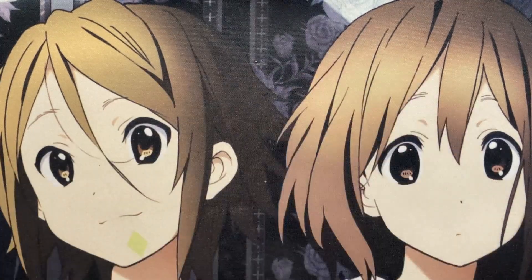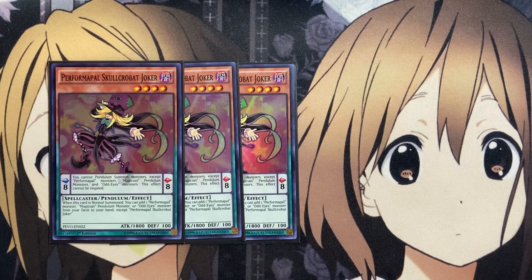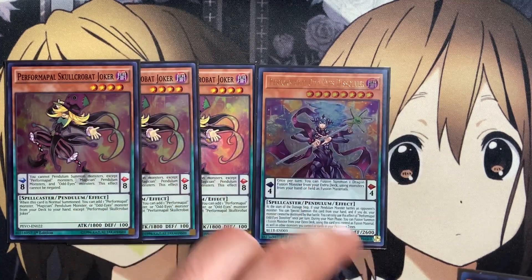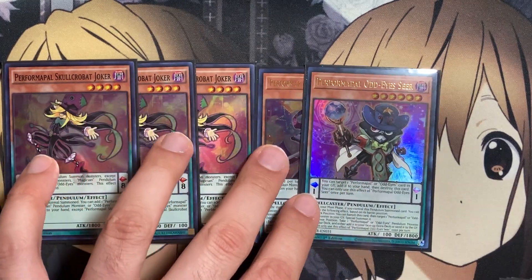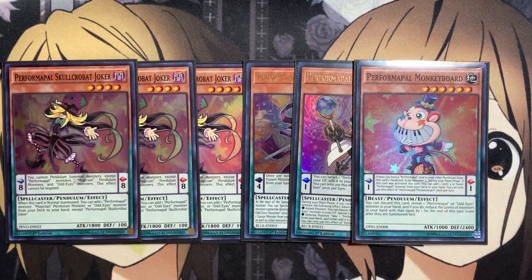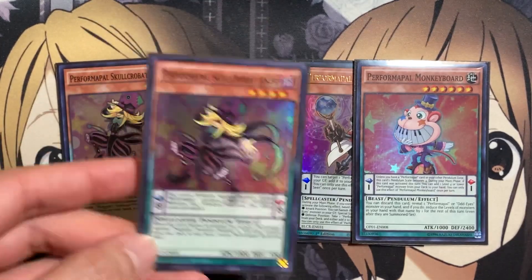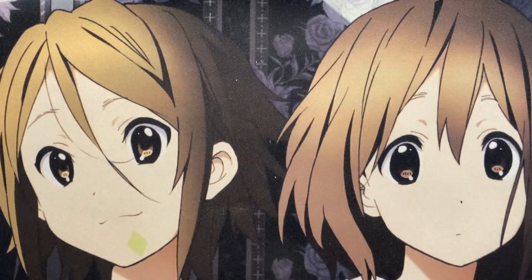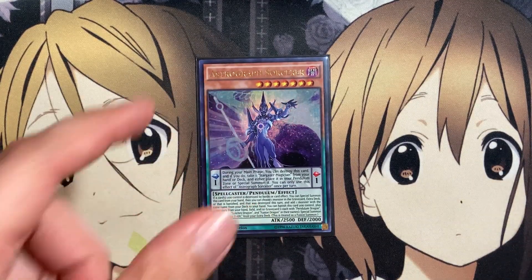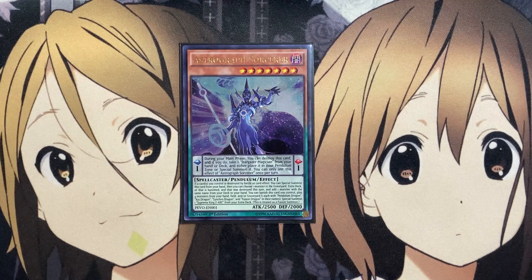For the Performapal engine: three copies of Performapal Skullcrabat Joker, which is another searcher that can search out Odd Eyes cards — a definite three-of that can search out any of the Odd Eyes monsters we run. Also one copy of Performapal Odd Eyes Dissolver for more fusion plays, one Odd Eyes Seer for graveyard recycle, and Performapal Monkey Board to search out any of the Performapal monsters. During the main phase, if it was activated this turn, add one level 4 or lower Performapal monster from your deck to your hand. So Monkey Board searches Skullcrabat, which can then search out the other cards. The last Pendulum monster is one copy of Astrograph Sorcerer, another specially summonable card that provides more search if one of your cards was destroyed by battle or card effects — so even with the Odd Eyes destruction play, you can summon Astrograph Sorcerer and get that additional Odd Eyes search to your hand.